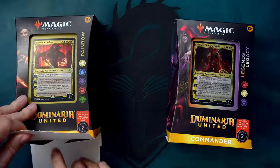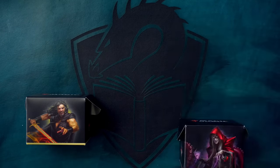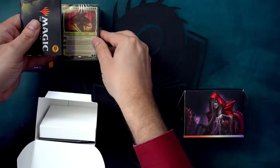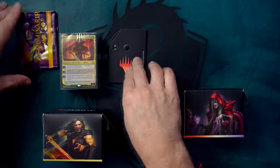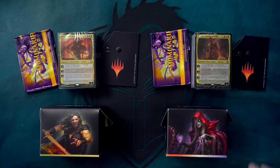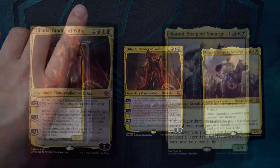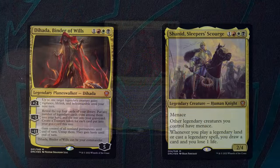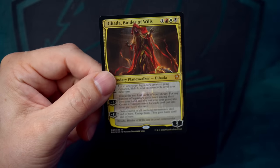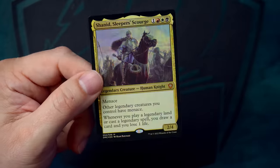Both of these pre-cons from Dominaria United are helmed by a Planeswalker Commander card, but each has a substitute legendary creature of the deck's same color identity that can be used as its general instead if you'd prefer. The first pre-con, Legend's Legacy, is a Mardu legendary tribal deck led by Dehada, Bender of Wills, and backed up by Shinij, Sleeper's Scourge.